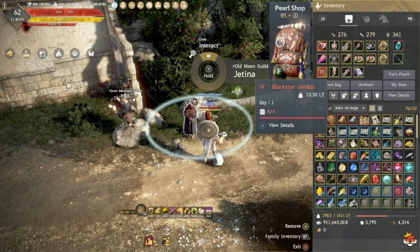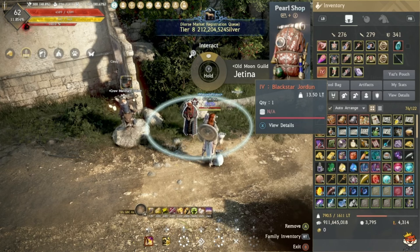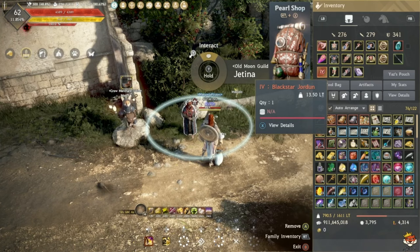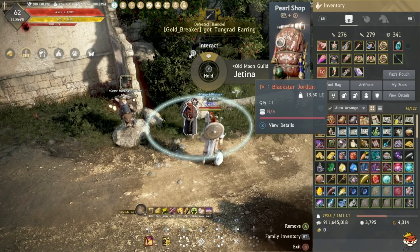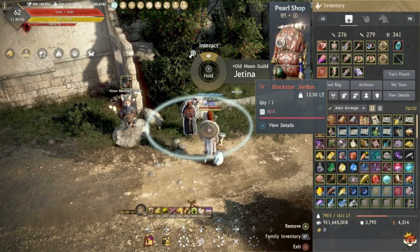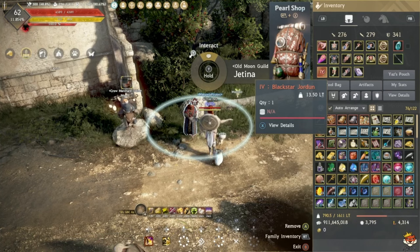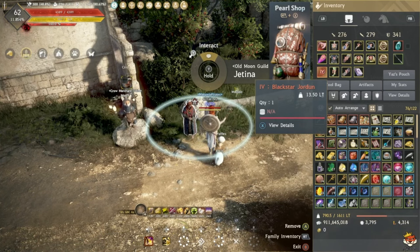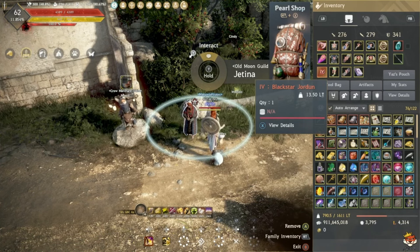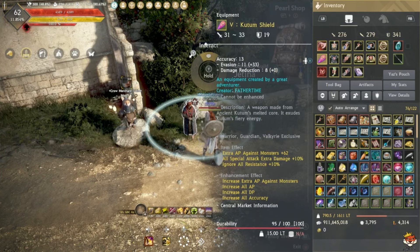Once you pick it you won't be able to switch between Awakening and Main Hand variants. However, if you want to play a different class, you can purchase a Weapon Exchange Coupon through events, letting you exchange — for example — a Guardian Awakening weapon for a Striker Awakening weapon.